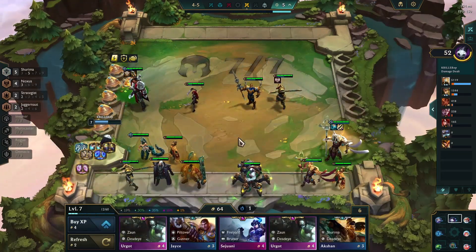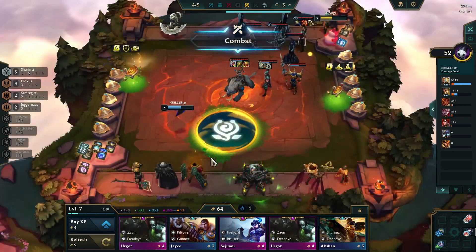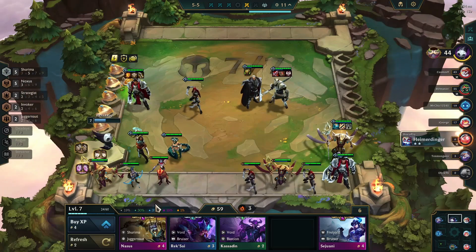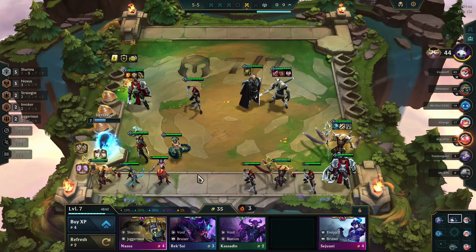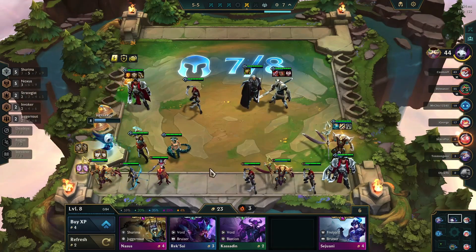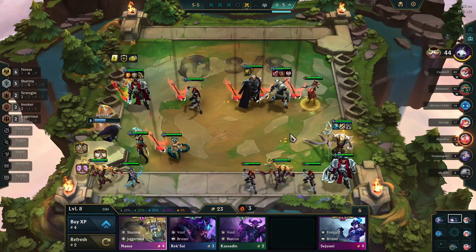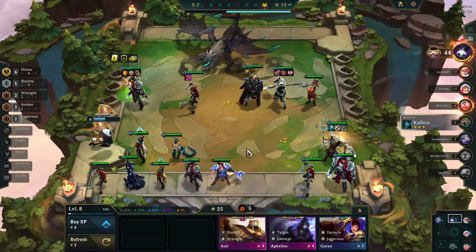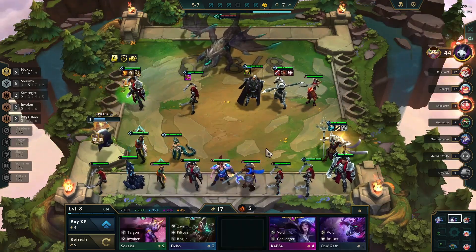Then I stayed at level 7 in search of more Darius and Katarina copies. After finding out I might be fighting one of the most powerful players in the match, I leveled up to level 8 so that I wouldn't lose my win streak. As the game progressed, I kept getting 1-cost Darius and Katarina copies, while maintaining my win streak, which provided me extra gold to re-roll.